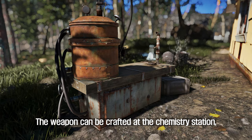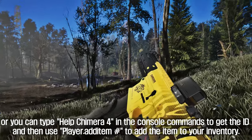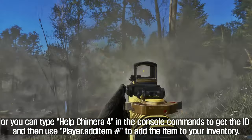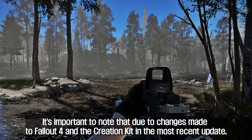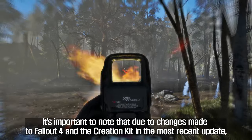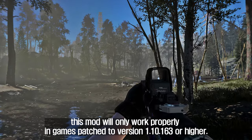The weapon can be crafted at the chemistry station, or you can type 'help Chimera 4' in the console commands to get the ID and then use Player.AddItem to add the item to your inventory. It's important to note that due to changes made to Fallout 4 and the Creation Kit in the most recent update, this mod will only work properly in games patched to version 1.6.3 or higher.